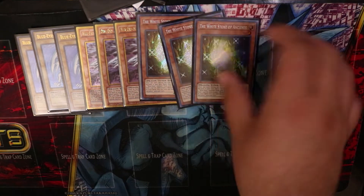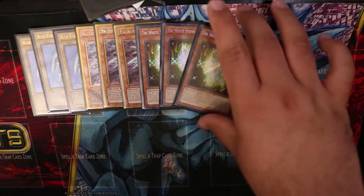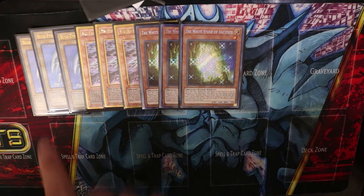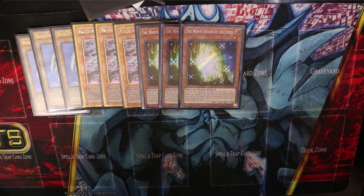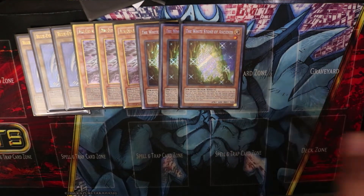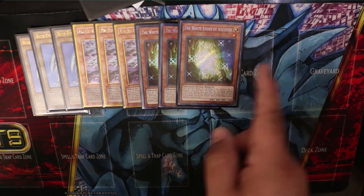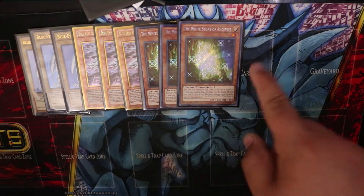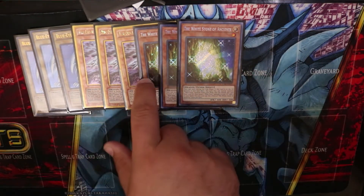Next we're going to run three White Stone of Ancient. He's our level one tuner and our graveyard searcher — he can add a Blue-Eyes to your hand from the graveyard. The combo is to pitch him to the graveyard, and at the end of the turn you get to summon a Blue-Eyes from your deck. Also, if this card is in your graveyard and you have a Blue-Eyes in your graveyard, you can banish him to bring that Blue-Eyes to your hand. So if you have an Alternative in your hand but no Blue-Eyes, pitch this guy, grab a Blue-Eyes, then summon Alternative.